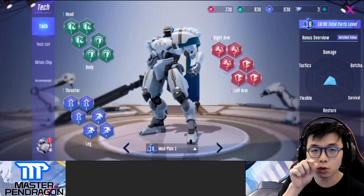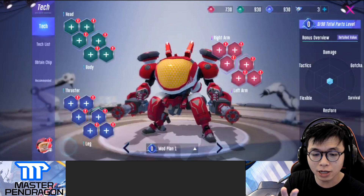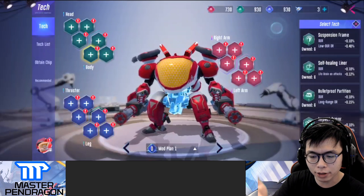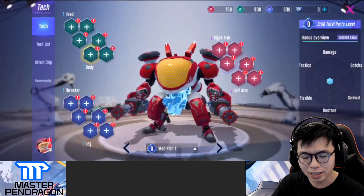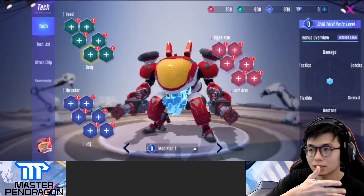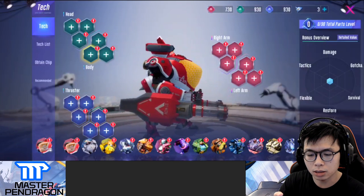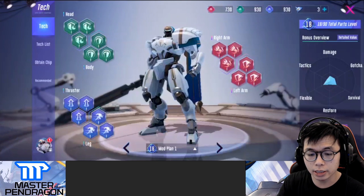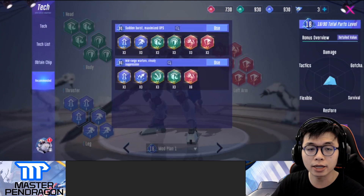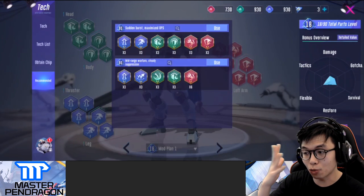One thing I really appreciate is that if you equip chips or tech to one mech, it doesn't take them away from your other mechs — you can still use them on other mechs too. This is a great design decision — they don't expect you to grind again every time you switch mechs. Also, if you tap the last panel, it shows you a recommended list of what kind of tech this specific mech requires.